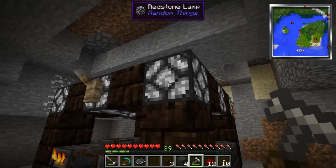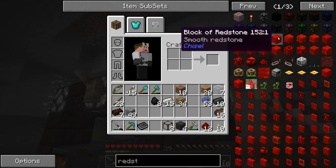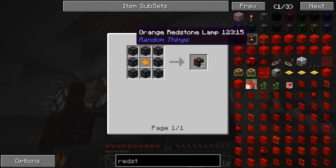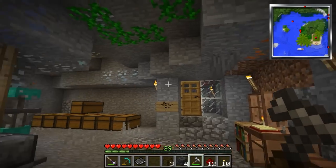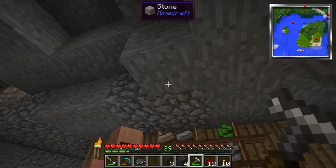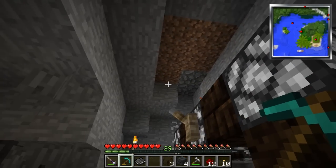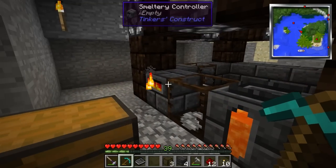I didn't realize these lamp things were going to look like that. Looking them up in Not Enough Items, it looks like we can colorize them - that's pretty cool. I'm not sure which color I'll go with, so I'll leave them for now. I just want to get some light in here because I'm probably going to knock out some of these torches. I want to make it more moody. My main concern is getting this smeltery up and running.